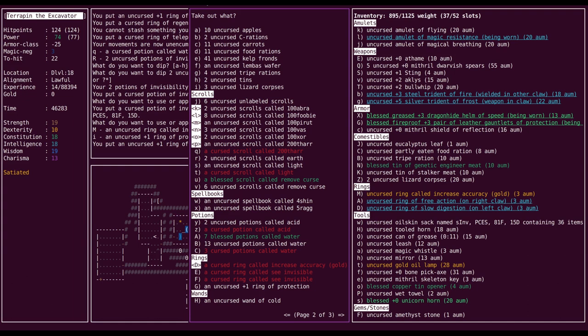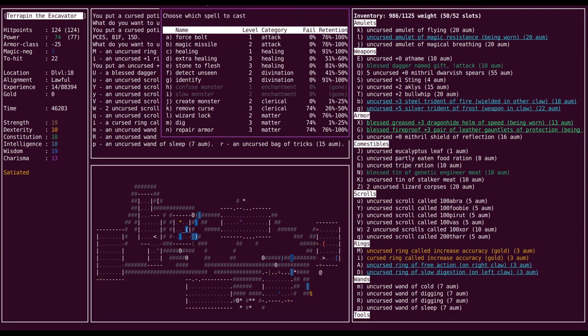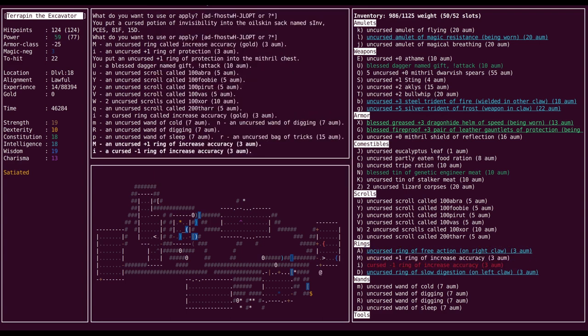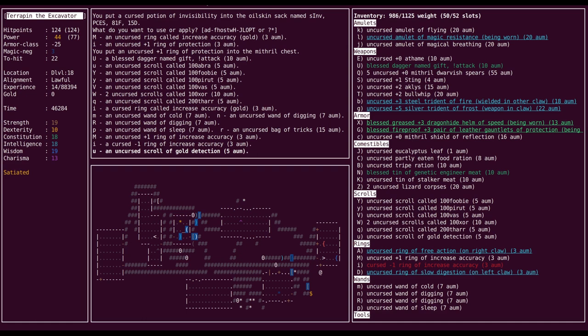This other ring of increased accuracy started off cursed, so it's probably negatively enchanted. But we saw how well that assumption worked out with the increased damage ring. Might as well know how many charges we have in our bag of tricks. The cursed one was negatively enchanted — all is as it should be. And then I guess the scrolls are kind of important.